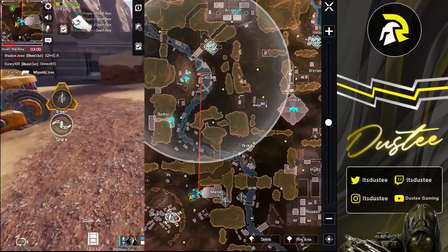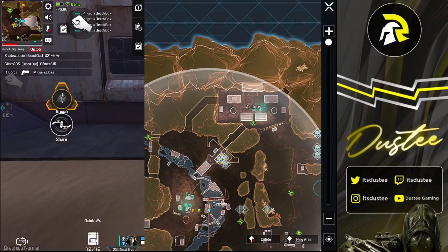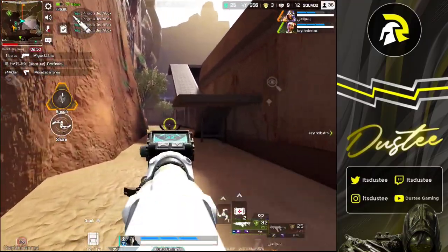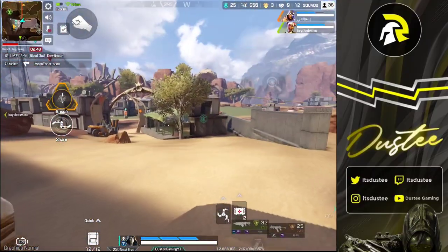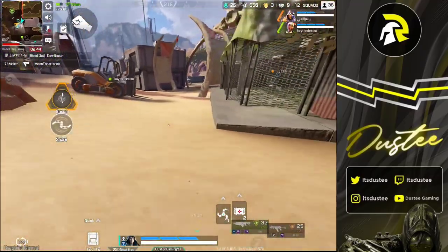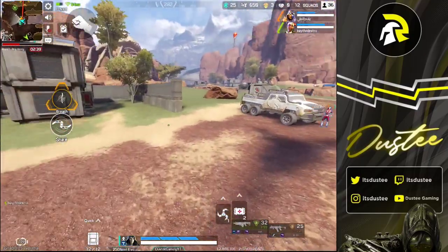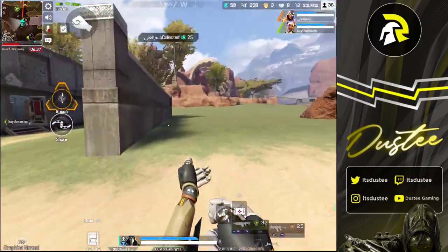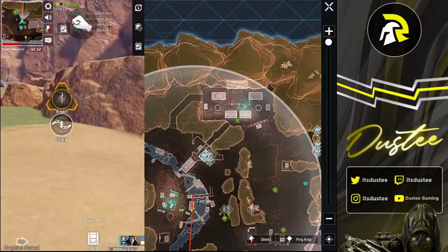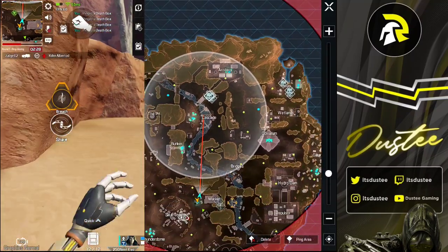Ash has a second passive ability as well. If you open the map you can see all the death boxes on the map, and if you click a death box it will automatically ping in the game. It might seem like a useless ability but it's really useful, especially in final circles. When you come late to the final circle, you can see the death boxes and assume enemies might be holding that position — either you can avoid it or use that information to rush them and take the position.